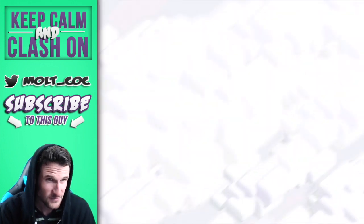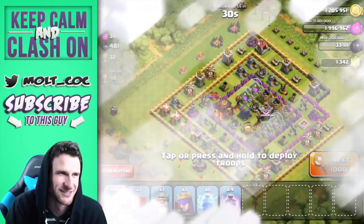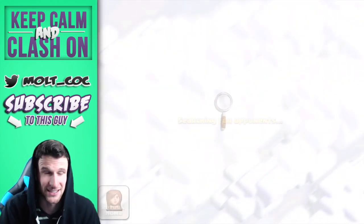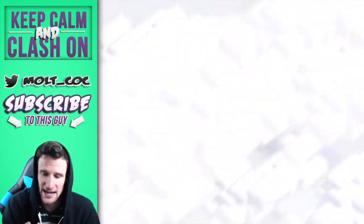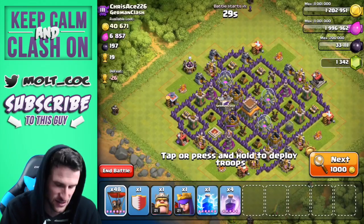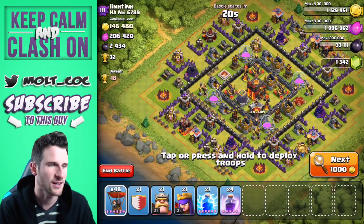We are going to see what we can find — hopefully I can find a big loot raid for these balloons to take out. Definitely going to be looking for a Town Hall 9 so we don't have to deal with the inferno towers. I'm going to search until I find something epic, so just hold tight and I'll be back in just a second with a pretty big raid.